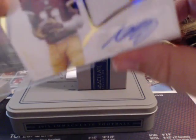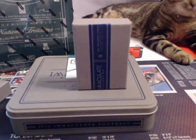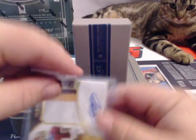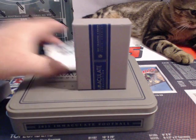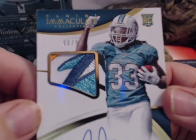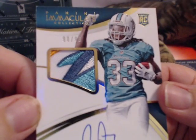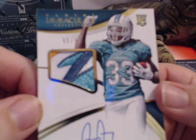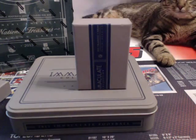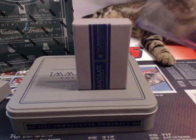The last card looks pretty nasty. 90 of 99. J. Ajaya — but look at that patch, the dolphin fin. Nice patch. J. Ajaya RPA. That's the first box.